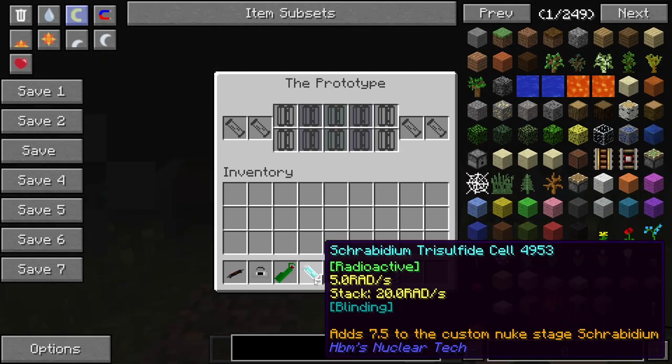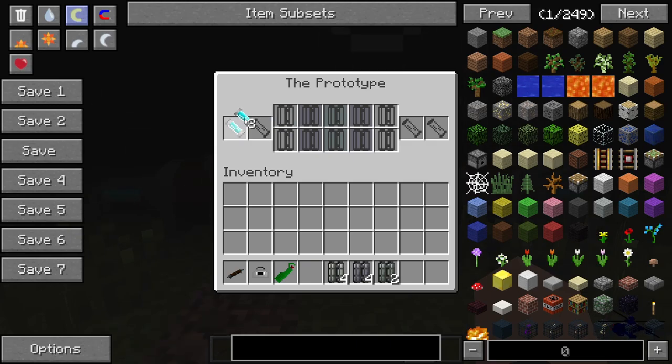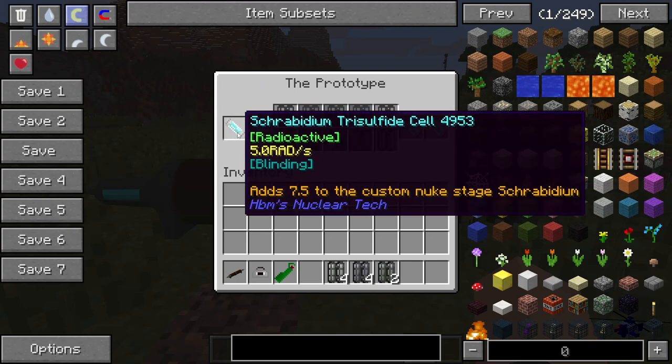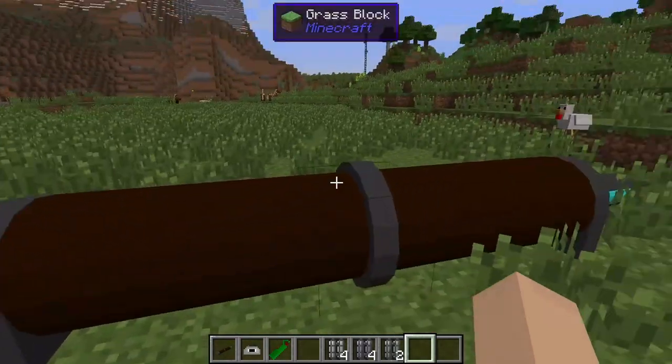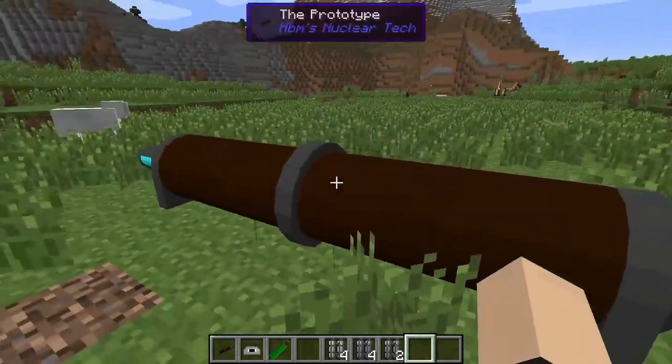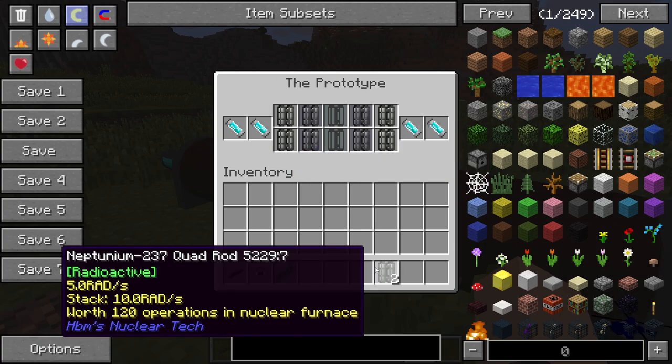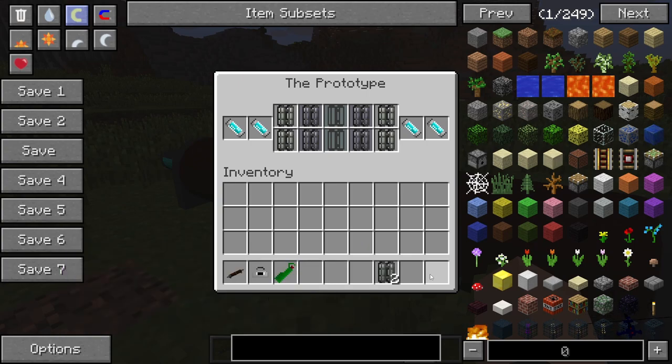First things first, we gotta load it up. We have to take our cerabium oxide, which actually gives us blindness, so it's a good thing we got that out of there. We gotta add two of those to each side, which is this little part right here, and then we can start putting in the rest of our stuff. The lead goes in this gray area right here, the uranium goes on the outside right here, and then the neptunium-237 goes right in the middle here.